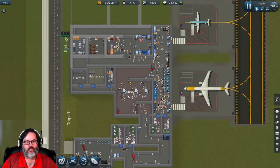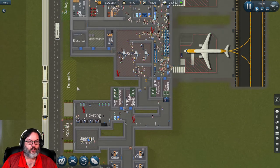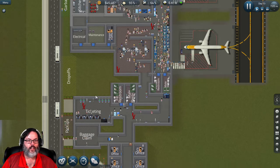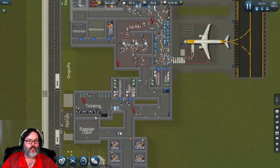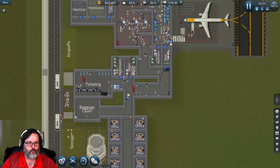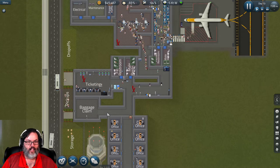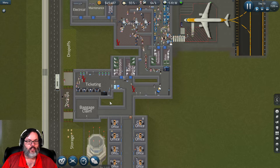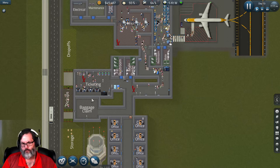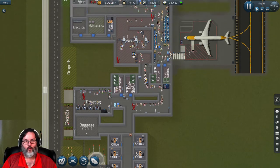We've got our entry here in ticketing, and what I foresee doing in the future is extending this out and having a bigger ticketing area, or maybe even shrinking ticketing to extend our baggage claim - bring it down to here and out this way. If we can get this whole area, that gives us the baggage claim for the future. It may be that we have to tear out whole sections and rebuild things.